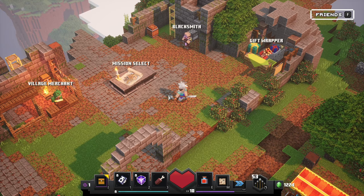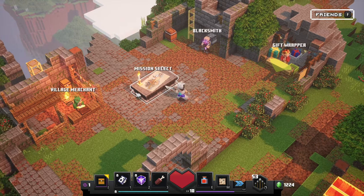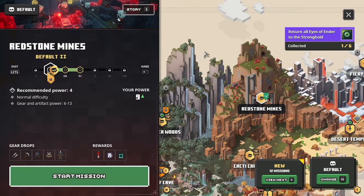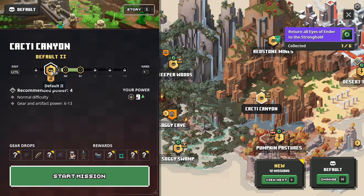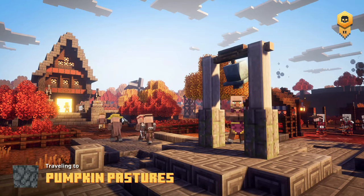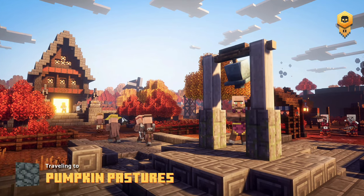We are now level 10, okay good news there. But this is like level 11, so I'm not really sure why it's functional and we aren't able to obtain even higher level armor. Looks like we've finished quite a lot of stuff in the redstone mines. How about we do the cacti canyon or do we want to do the pumpkin pastures? Let's do the pumpkin pastures.